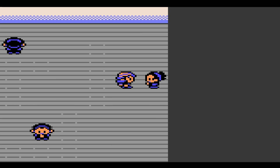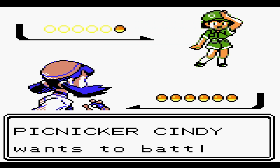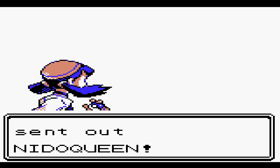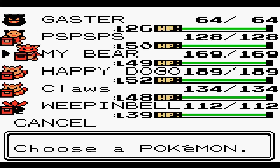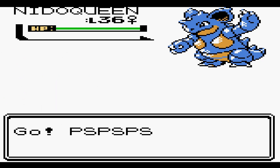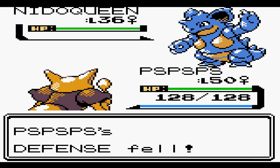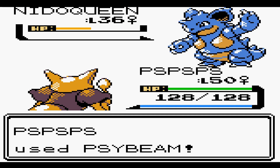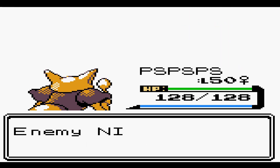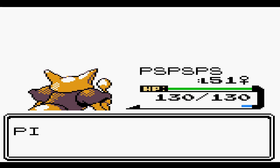Alright, so as you can see there are quite a number of Janines, and all but one of them are fakes. Your immediate thinking would probably be that she's the middle one, because that's where the gym leader makes sense to be. Well, you would be wrong. Janine is actually on the left side — she's kind of the farthest one away from you. She's the hardest one to get to, which makes sense, I suppose.